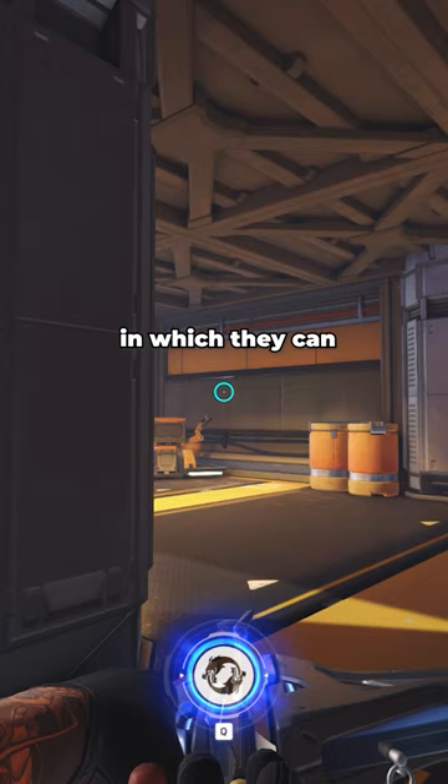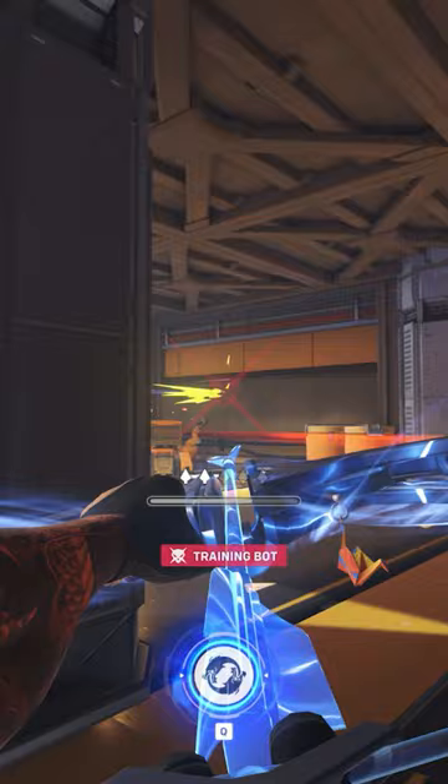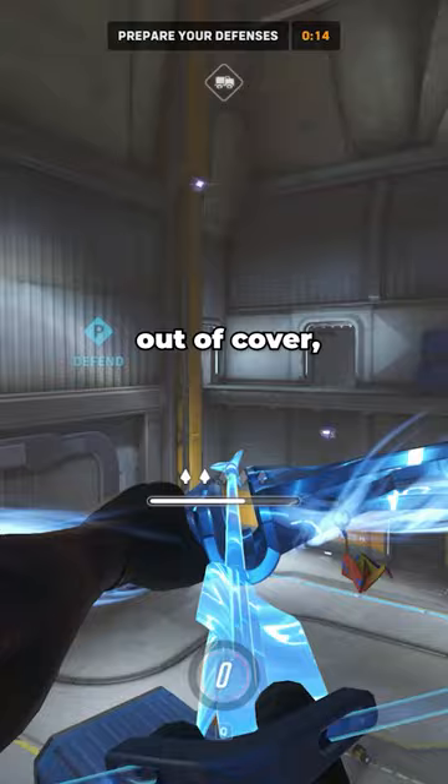Next, storm arrows. Storm arrows actually have a hidden property not mentioned in the ability overview, in which they can ricochet off any wall and any floor. You can use this tip to hit targets peeking in and out of cover, usually in a doorframe like here in Gibraltar, but in other maps too.